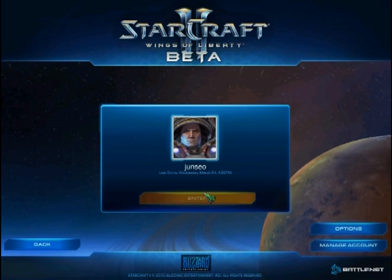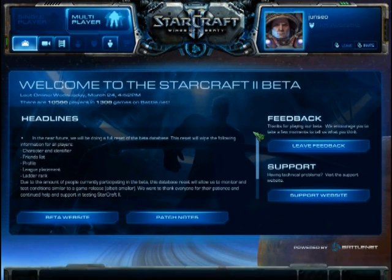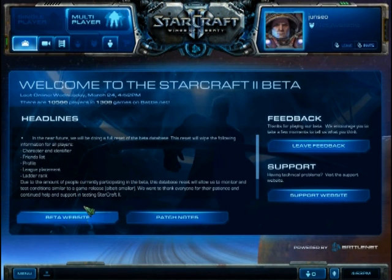So we're going to go right ahead and click enter. Here it is — your Battle.net 2.0. This is your home screen for the beta. You have your basic links here in the middle. You can go to the beta website and also view patch notes, which are updated pretty frequently. If you're having problems, there's always the feedback and support tools on the right here.